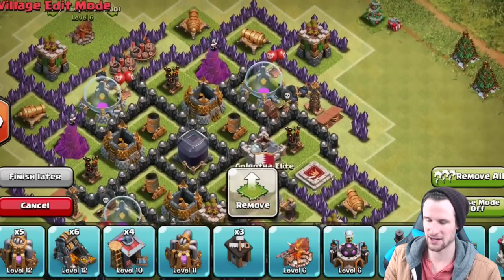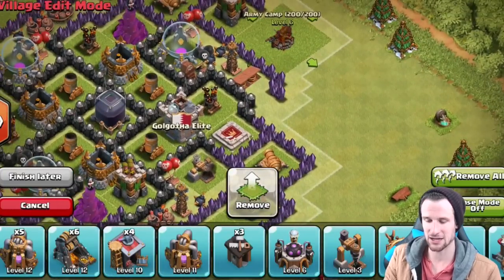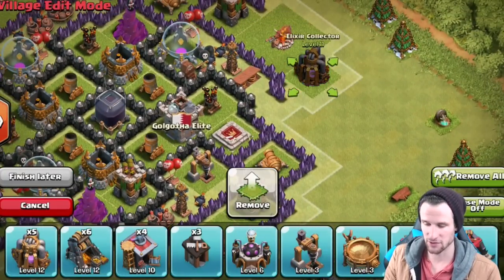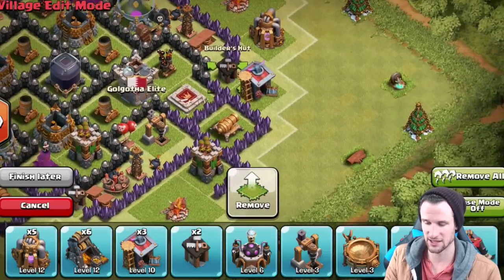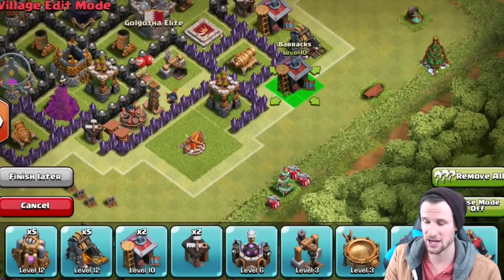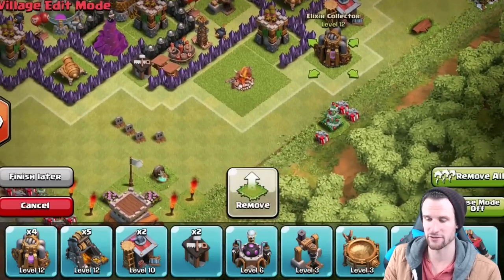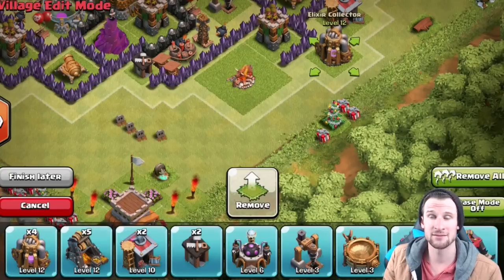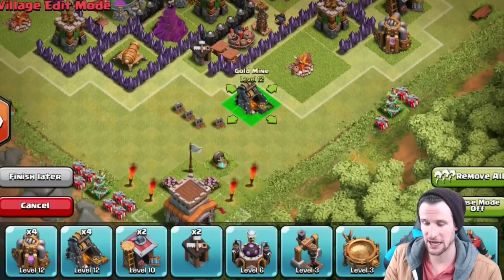I love symmetry, so all the way around right by those archer towers I am putting army camps, and then we're throwing in everything else. As I always do, you want to alternate non-resource building, resource building, all the way around. That way, if people want to steal your loot while you've been offline, they can't easily get all your collectors — you don't want all your gold on one side because they'll just drop 10 barbarians and take everything.